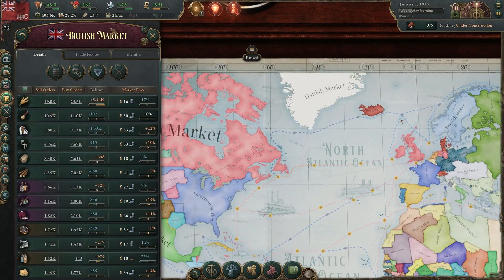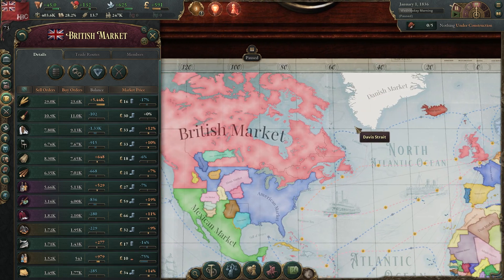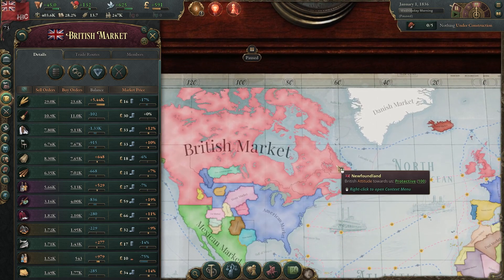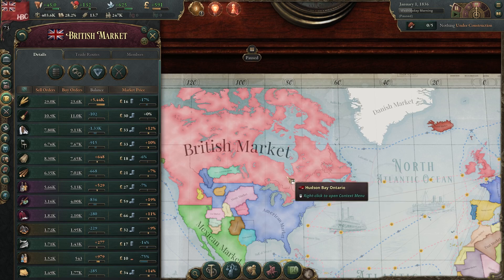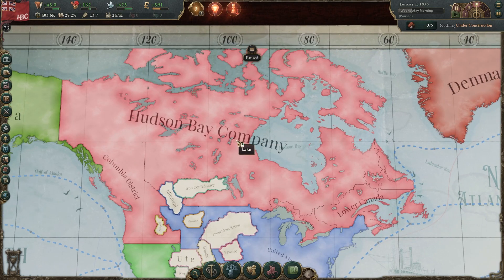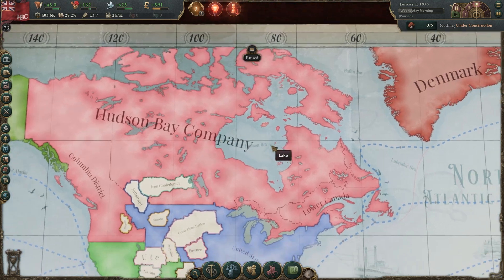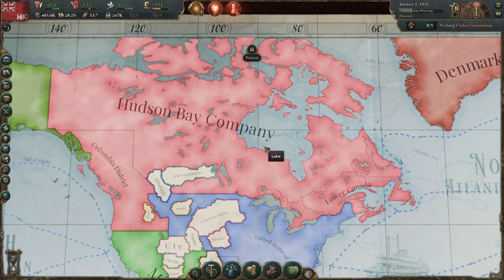We're also part of an extremely large trade market — the British market — which is great because we don't have access to a lot of goods naturally. It would actually be impossible for us to import enough goods to keep everyone happy just because of our overseas influence and potential. Starting as the Hudson Bay Company, we don't even have any ports at the start, so we can't do any convoys or bring goods in. We also wouldn't have enough bureaucracy to support enough export routes to keep things profitable. So it's very important that we're part of a larger market.